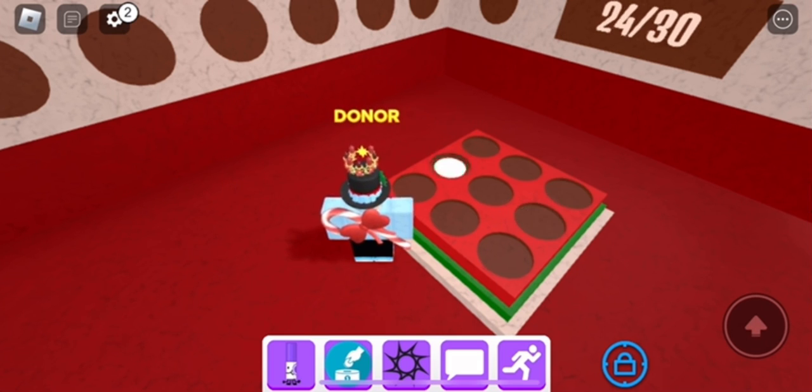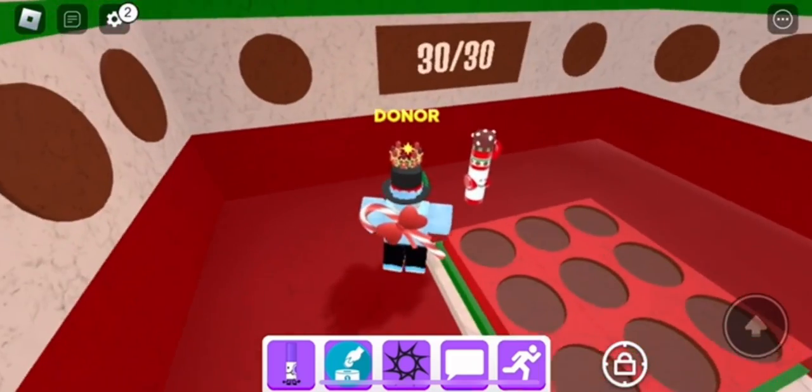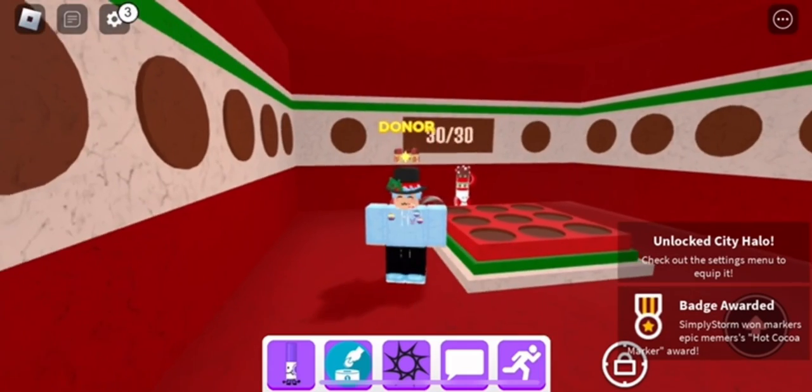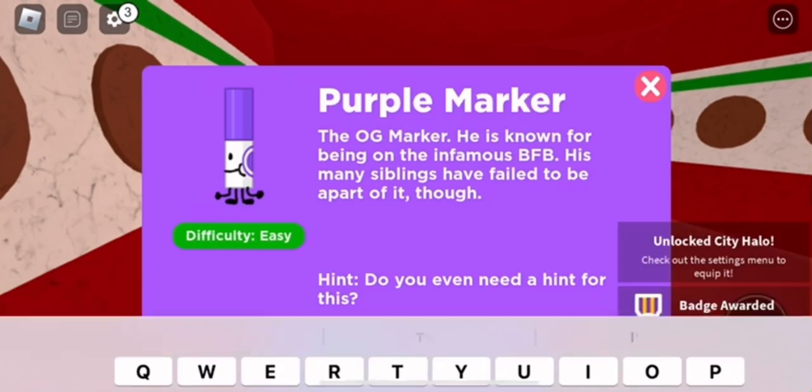Now that we're nearing the end, you just need to wait for it to hit 30. Once it hits 30 it should appear, and all you want to do is touch it. That's how you get the Hot Cocoa Marker and all three new markers in this update.